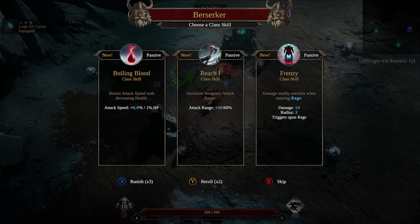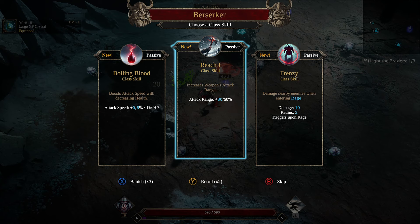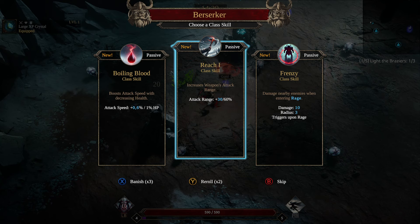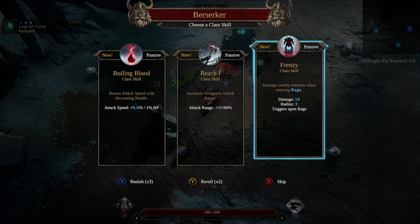More Berserker. Let's do damage nearby enemies when entering Rage. Yeah, let's do that because we enter Rage quite a lot, especially with our Shout. So that should do 10 extra damage.